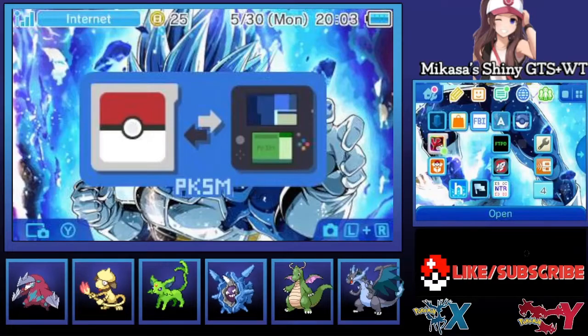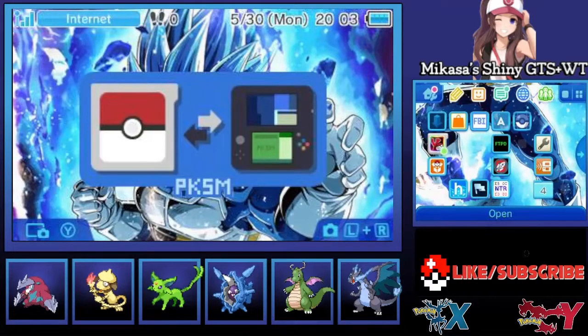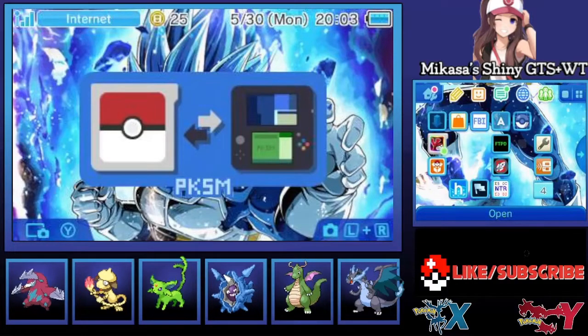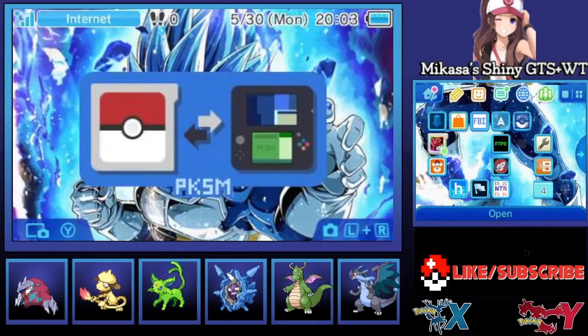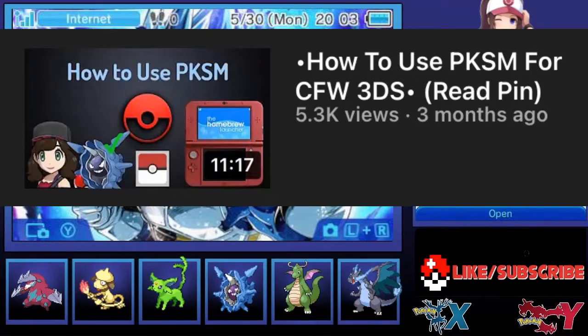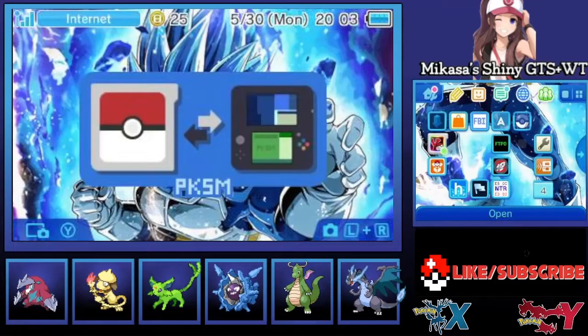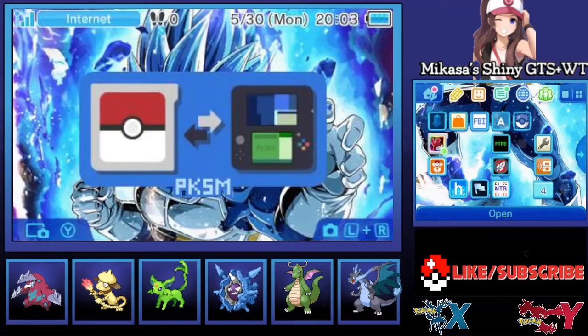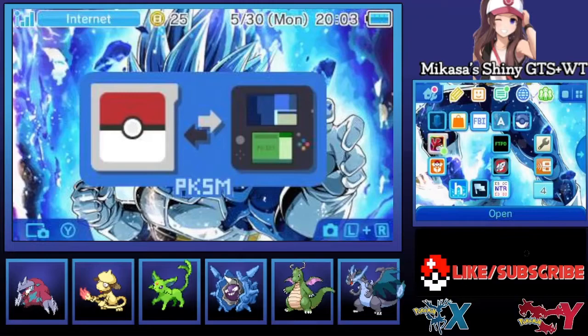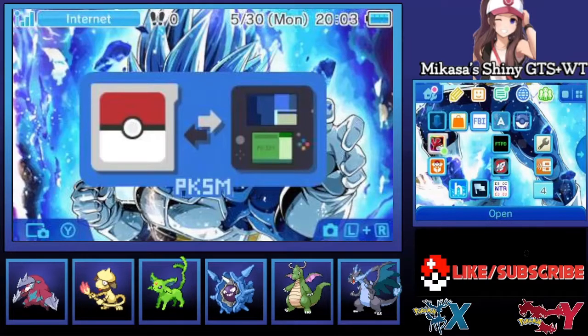To continue this tutorial: first off, it does require a homebrewed 3DS console. Homebrew and CFW are corresponding terms. CFW means custom firmware, which is the basis of homebrewing. You can either buy a pre-homebrewed console online, or do it yourself for free at home. I have a video titled 'How to Make Illegally Genned Pokemon Using PKSM on a CFW 3DS Console,' and in that video, not only do I show you how to make properly genned Pokemon, but in the pinned comment of that video I have a tutorial that I recommend for people to watch so they can homebrew their console easily.